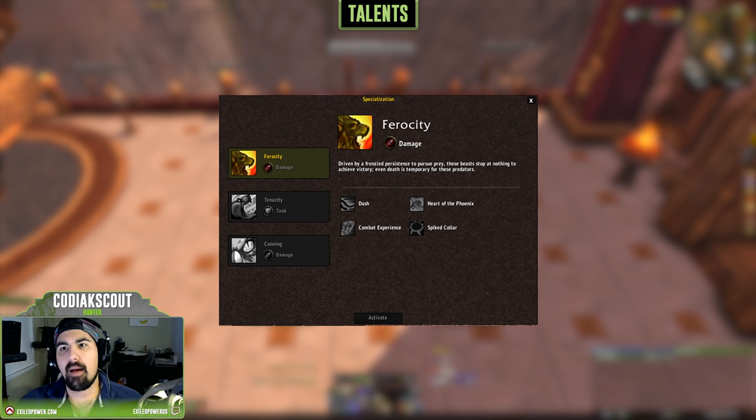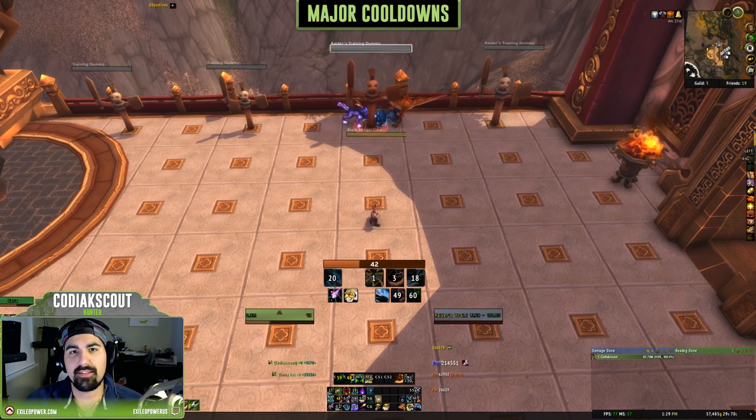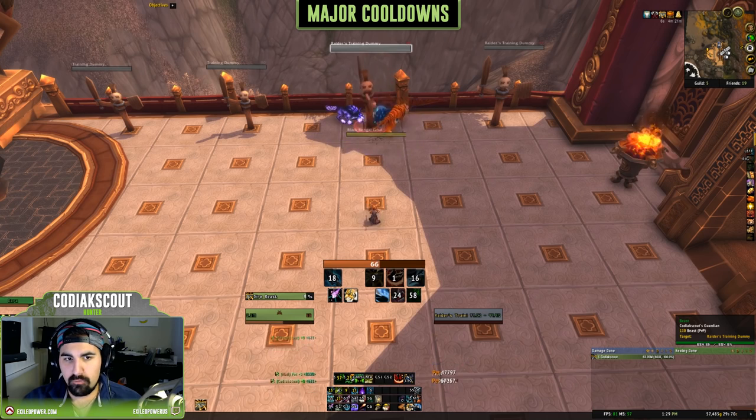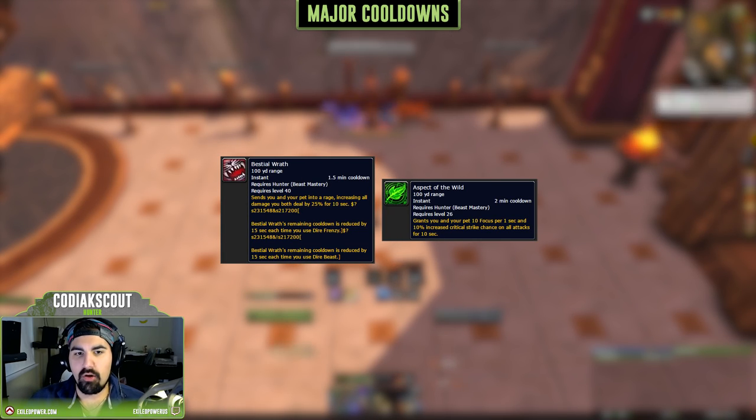Ferocity is still the highest DPS pet specialization in the game, so that's the one you're going to want for raids. Moving right along to rotation — the first thing I want to talk about is the cooldowns accessible to the Beast Mastery Hunter.